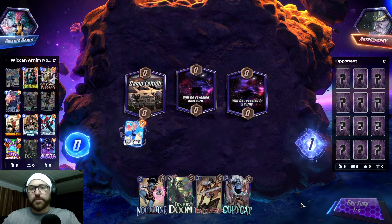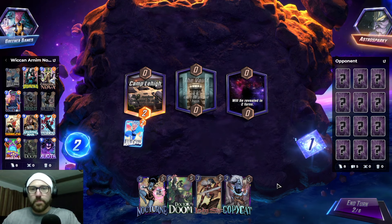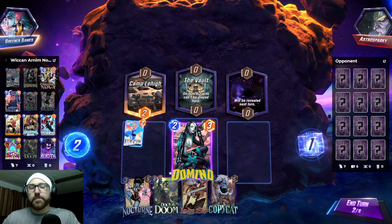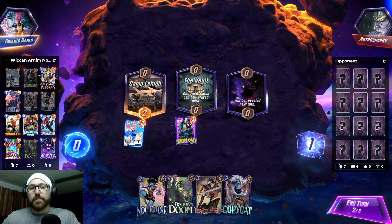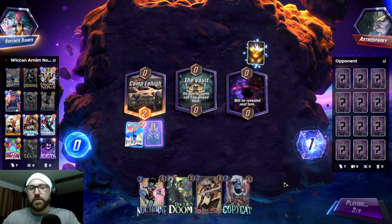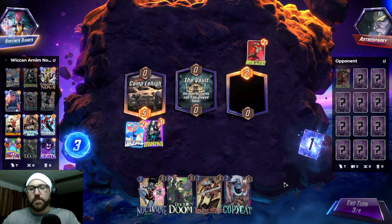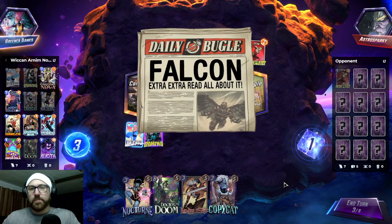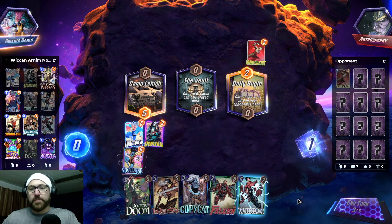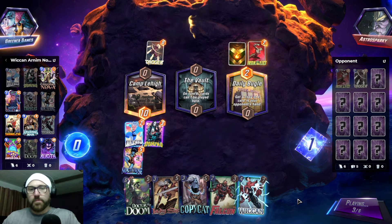Let's go Quicksilver. Do we go Domino here? We can get rid of the Vault if we need to. So we're playing Move Bounce. Go with Nocturne here — a bit awkward.